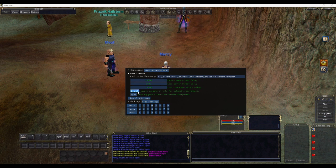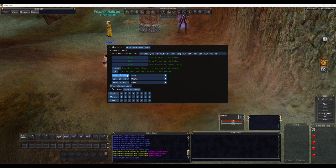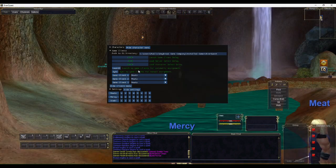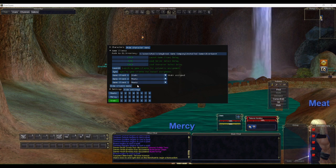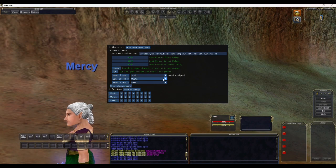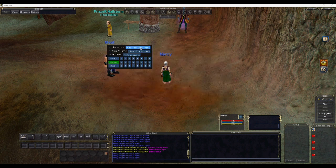You can also adjust the path to your EQ directory if it's not in the default location. If you don't want to do that manually, you can click the Sync button — it will detect all running instances of EverQuest. I can click on each instance, identify which character it is, and assign it: this one is Stabby, this one is Meet, and this one is Mercy.